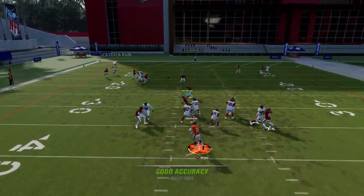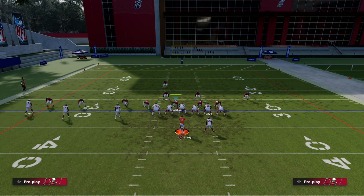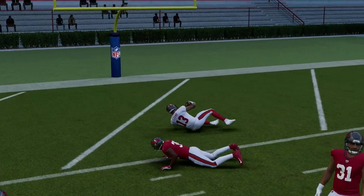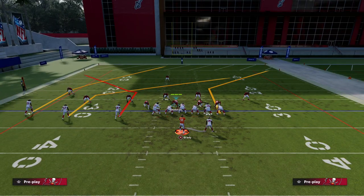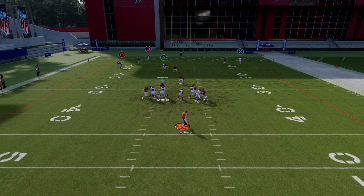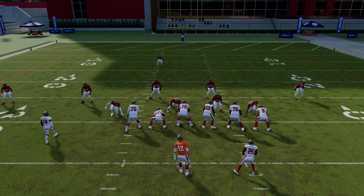Classic passing with pass leads — they're not great but they're there. What's notable is that Mike Evans is now consistently beating man coverage on the skinny post, which was not true yesterday. Your better receivers and those with abilities like Short Out Elite are going to get better separation against man-to-man. Receivers with poor ratings don't get great separation, so route running thresholds matter — you want receivers over 86 route running in Madden.